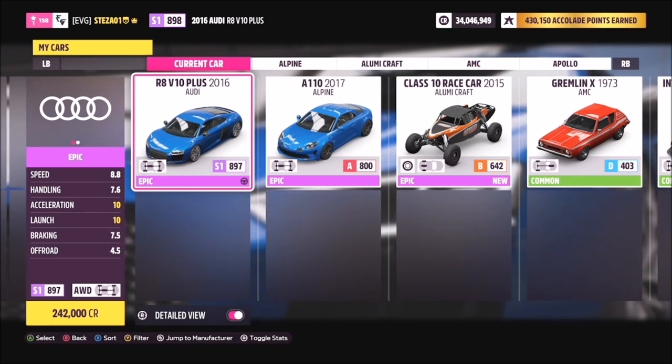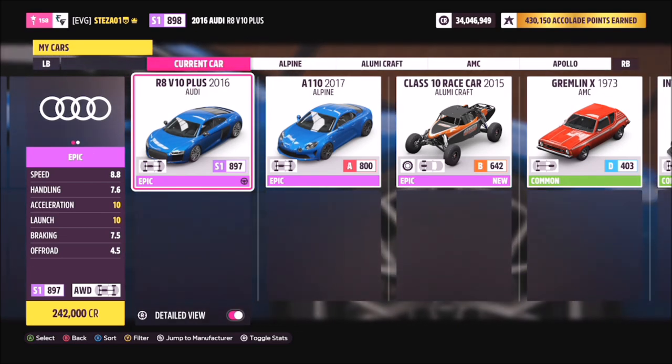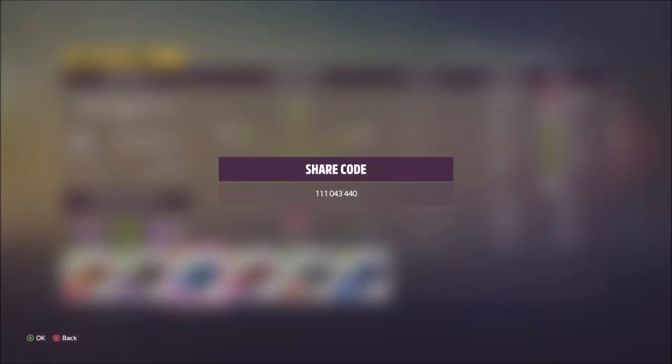I used the Audi R8 V10 Plus as the second car — I assume you're probably more likely to have the Audi R8 than the Jag. I've created a tune for it as well, also named 'speed zone', and the share code is 111043440.